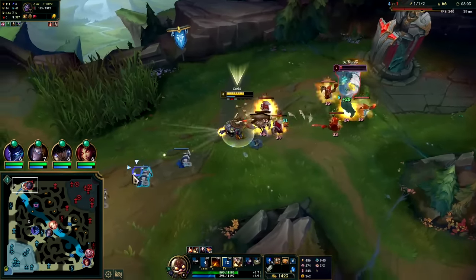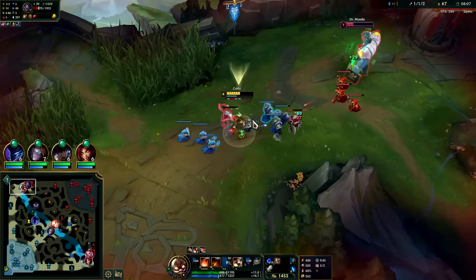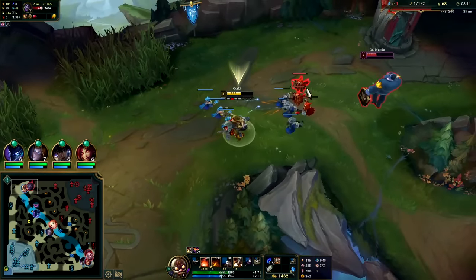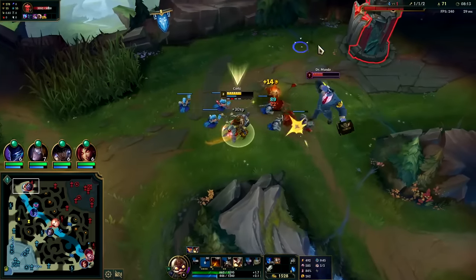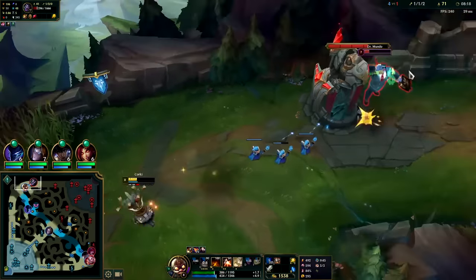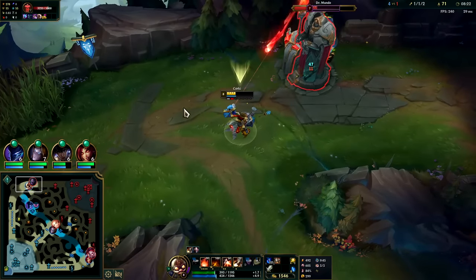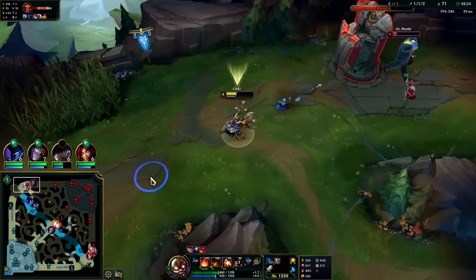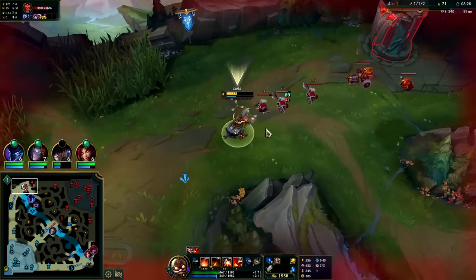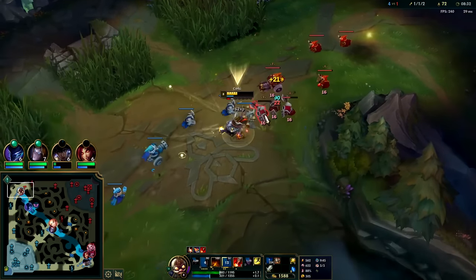The lower his health is the more his R heals him, so he could be saving it for as long as possible essentially. Auto R auto — got the big rocket there, he's getting incredibly low. He needs to back. Nocturne could kill him if Nocturne just went for it — Nocturne might not realize he's on full cooldowns at that moment and had nothing.